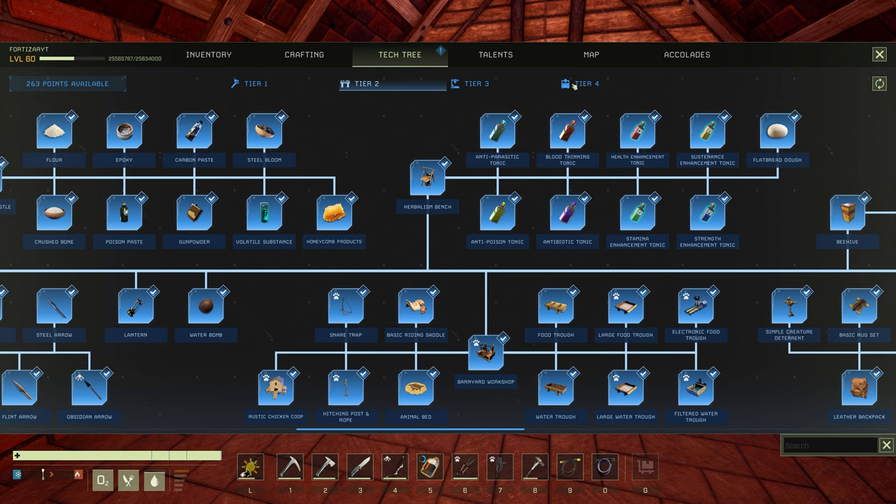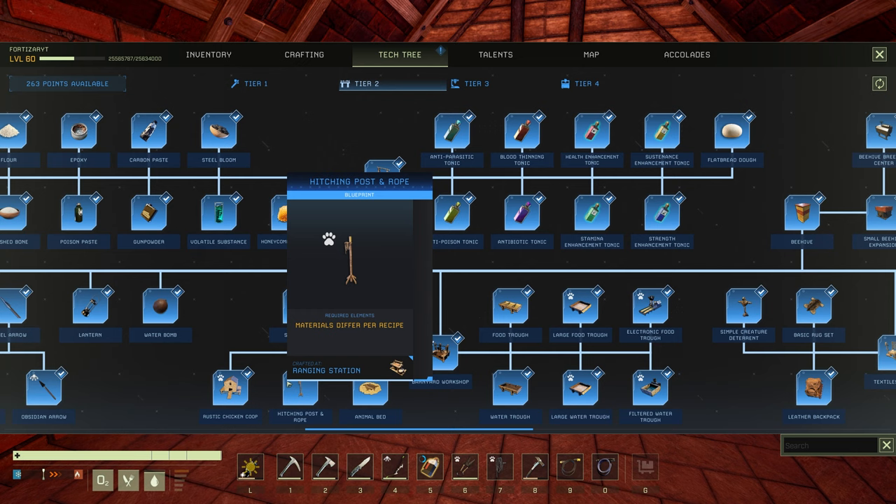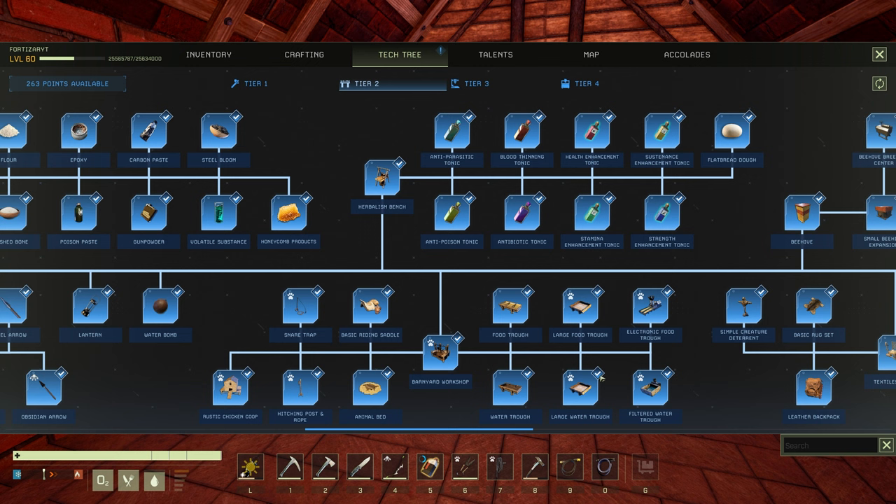This is craftable in your tier 2 blueprints and will unlock the following: the hitching post, rustic chicken coop, snare trap, along with the large food trough, the large water trough, the filtered water trough, and the electronic food trough.